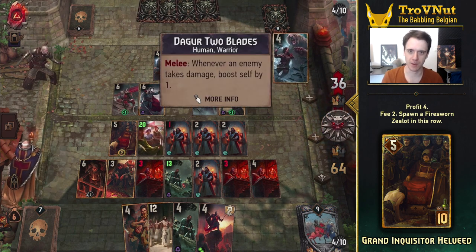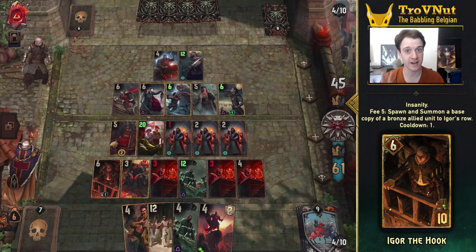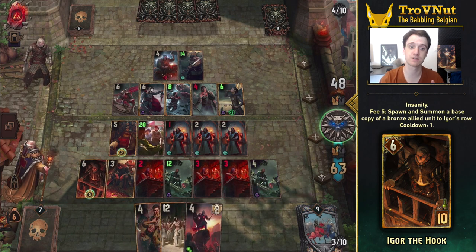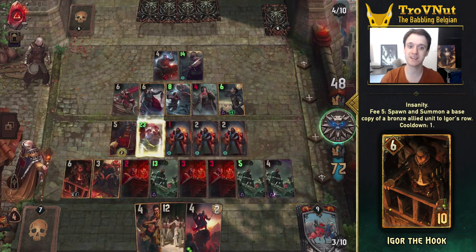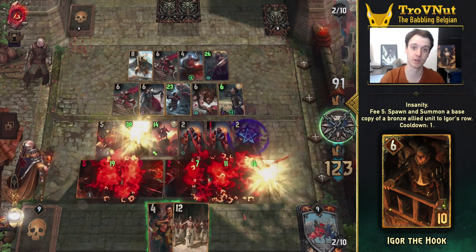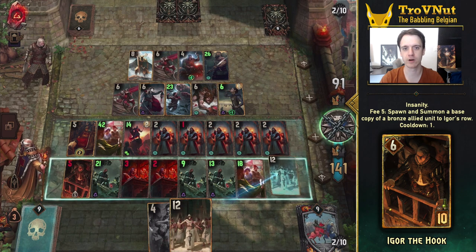Filling a row is a problem, but it can be remedied by another new card — more on that in a minute. Finally we have Igor the Hook. Igor can spawn a copy of a bronze ally on his row for five coins or five of his power, once per turn. This allows you to spawn a copy of any of your passive engines — the Scribes, Fallen Knight, or Townsfolk — every single turn. If you start by copying the Scribes, you make the next use of Igor cheaper since you gain more coins for each spawn. More coins also means more boosts on the Townsfolk, and more spawns means more points on the Fallen Knights. The longer Igor stays alive, the wilder the board state gets, reaching insane heights by the end of the round — which is why you should keep Igor for that final round.